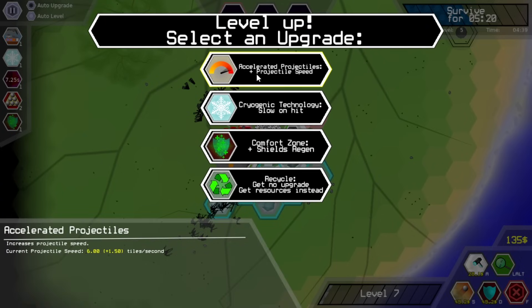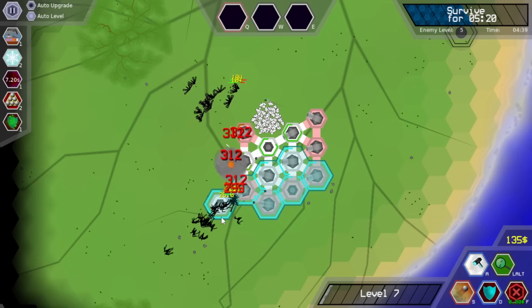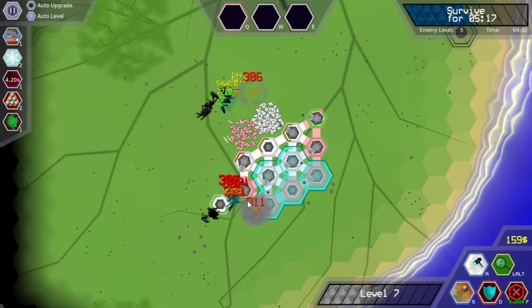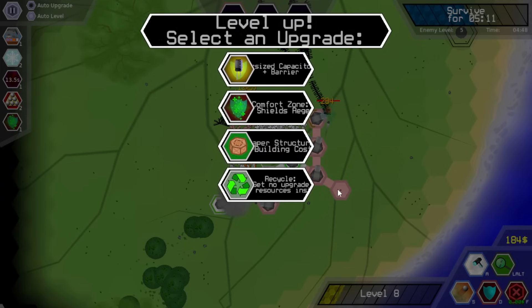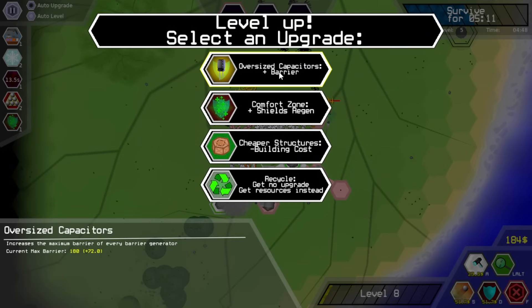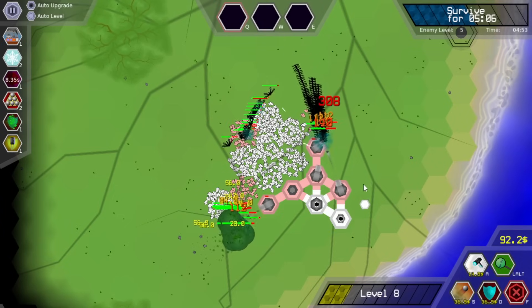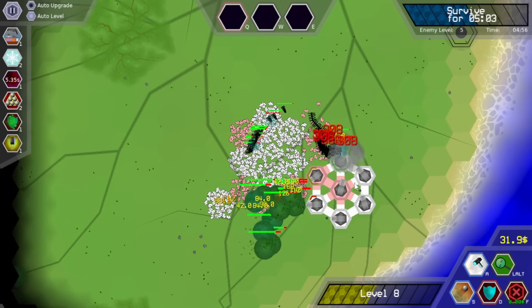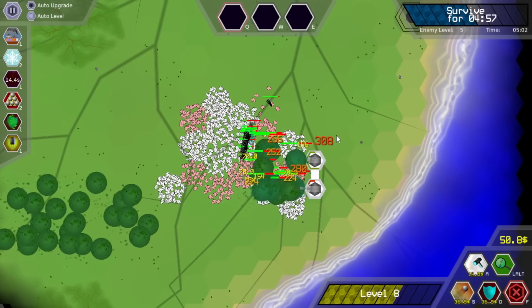Oh, that's a bunch of enemies. Extra projectile speed — we already have shield regen so let's go for more slow on hit. Extra shield HP, there's also reduced building costs 25% — both are good. I think I'm gonna go for the extra barrier for now. We might just lose though. I think I'm hosed — I'm getting rolled over here. That's okay, we might be able to leave this with some stuff.